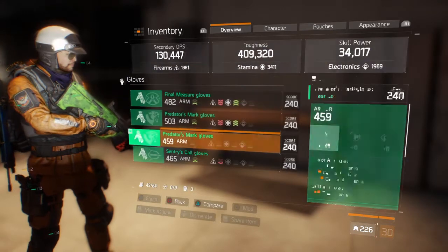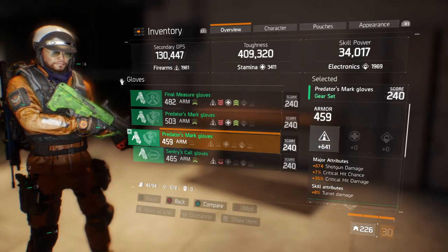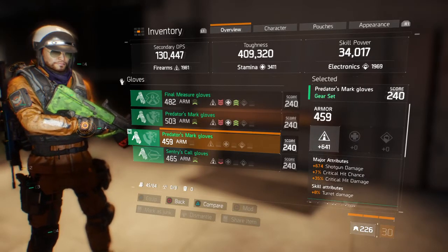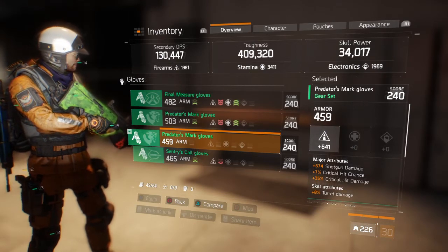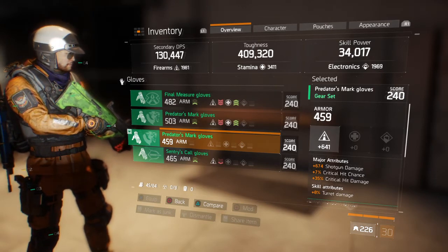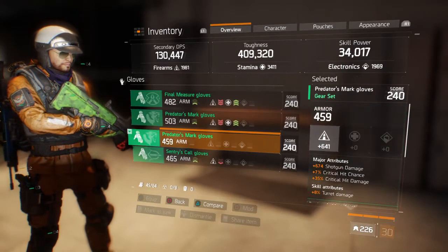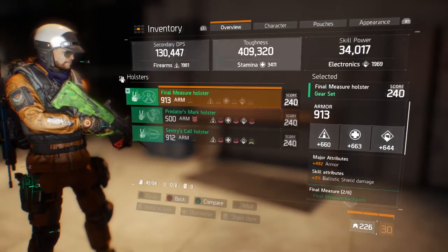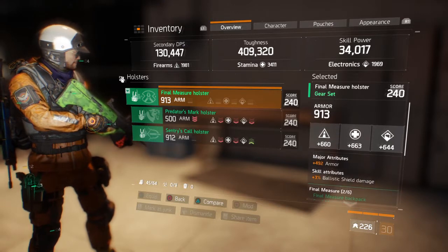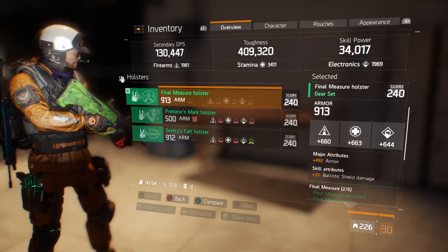My Predator's Mark gloves are the one piece of Firearms I have in the build. For major attributes, Crit Chance and Crit Damage are essential, though I couldn't roll out the shotgun damage since I rolled for Crit Damage. You'd want either whatever weapon damage matches your gun, or Health on Kill, which is really good. Finally, my holster is a Final Measure holster with a three-piece set and an Armor roll — I always roll my holsters with Armor for that major attribute.